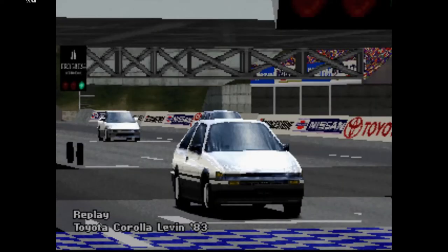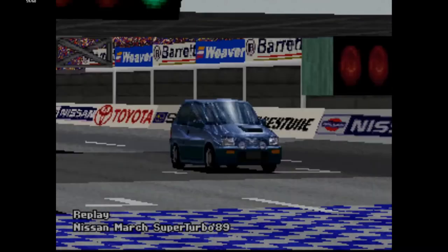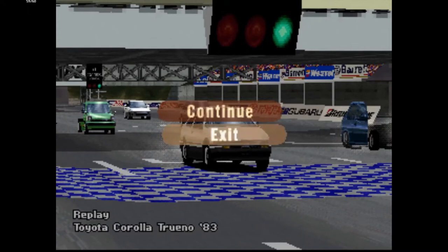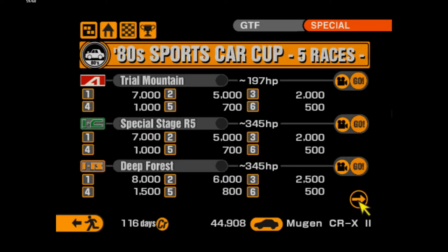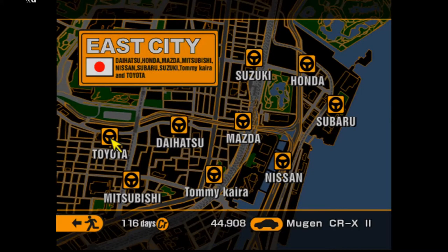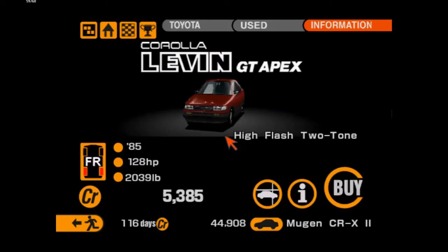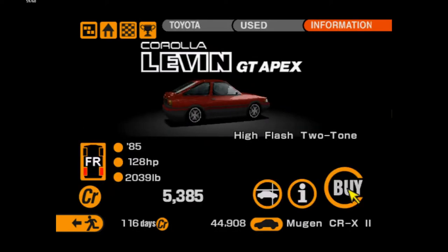MR2, RX7, Corolla, Starlet, March, and then Torino. I already picked the car because I was waiting — I had a bit of a break between this and the luxury event. I picked the car while I was waiting, and we're going to go with this AE11 GT Apex for the first race.